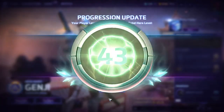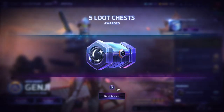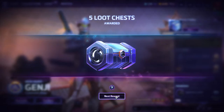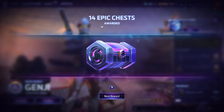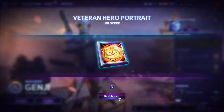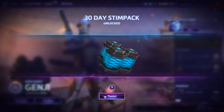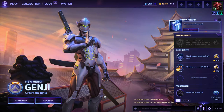Progression update: my total hero level is 143, so I guess anything over 100 is your rank here. Five loot chests awarded. Next reward: 14 epic chests — holy cow. One veteran chest. A veteran hero portrait, which is cool. A 30-day stim pack. Wow, that was a lot of stuff.